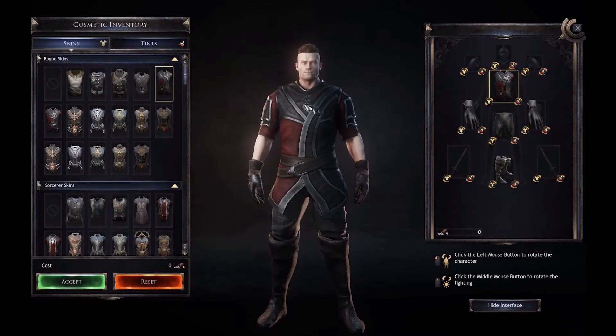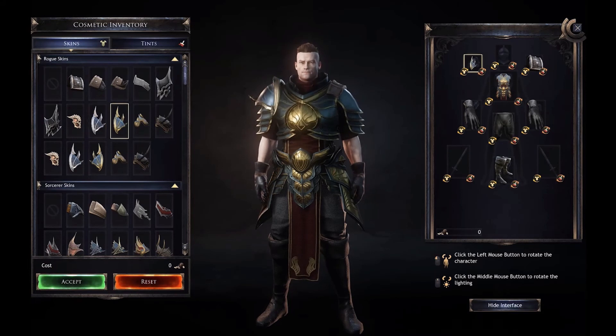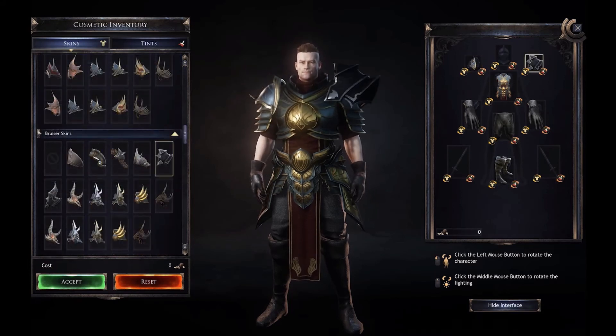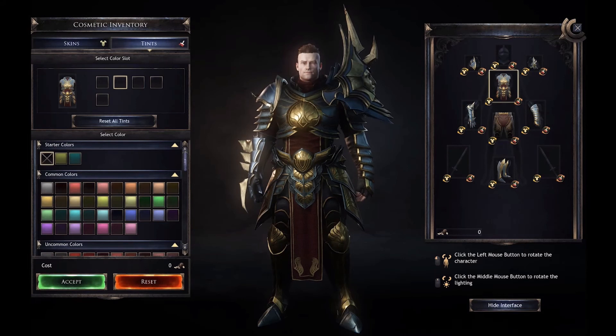The Wilson skinning and tinting system looks amazing. You'll be able to both tint the color of items and change their skin. At release, there will be 140 dyes to tint your gear with. These are found as both drops and rewards throughout the game. Each item has multiple layers to the colors, allowing you to change various parts of the item independently.